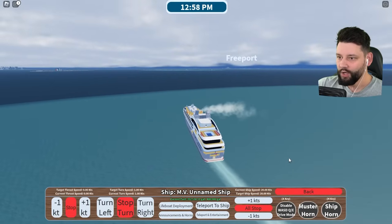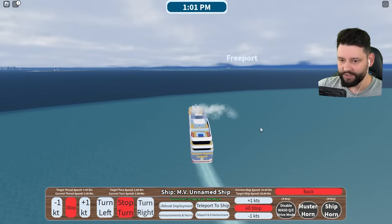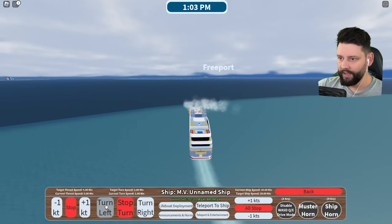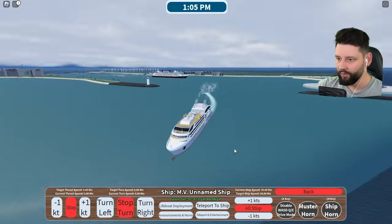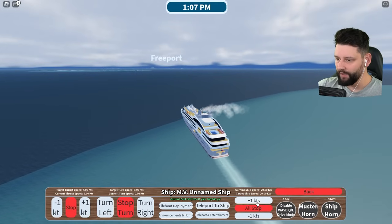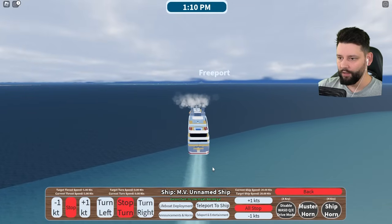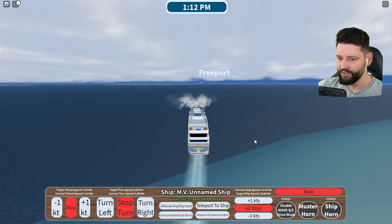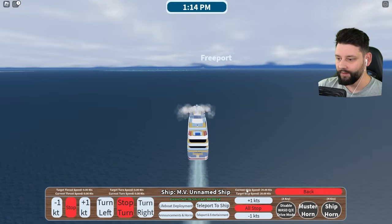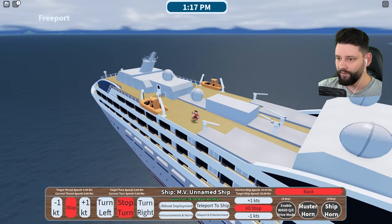We've got to go all the way over to Freeport right now. I can increase my speed - maximum is five. Let me get this pointed in the right direction and we're now centered the angle and out of here. Going maximum speed, 20 knots. I just realized I've got fuel - I need to be economical. While we wait I can now disable WASD and move about freely.